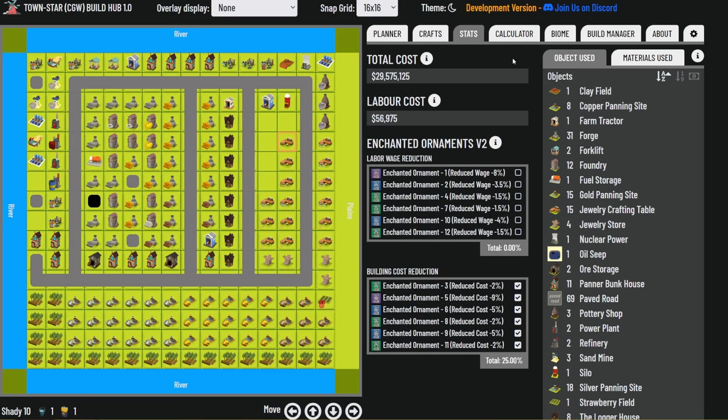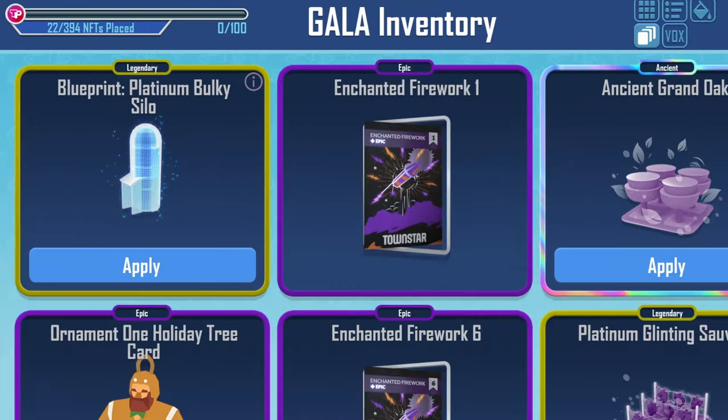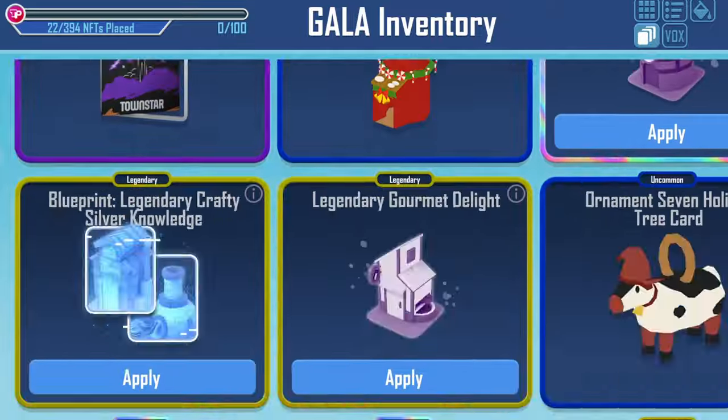Here's what the build looks like on the visualizer. Total cost is about 30 million — that doesn't include the cost of building the steel mill and the mines required to get the steel needed for the nuclear power. Wages are 56,975 per minute, but you'll have no issue paying wages once you are done selling golden heart necklaces. You can find the file for this visualizer on my Discord server — invite link is in the description. No NFTs are required to reach this production rate.